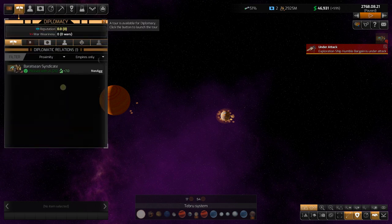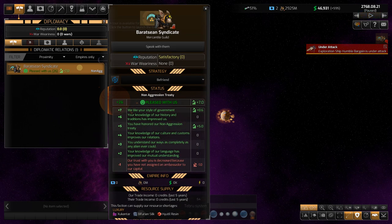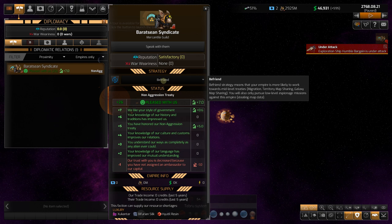In diplomacy, we've run into the Baratsian Syndicate — another Teak group. The Teaks are everywhere, but this is a different empire. They're very pleased with us and we signed a non-aggression treaty. Since we're playing as the Teaks and a mercantile guild, we want to get along with everybody. Running into them first really helps. We can see this faction can supply our resource shortages for certain luxury things. I have it set on Befriend, meaning our empire works toward mid-level treaties.